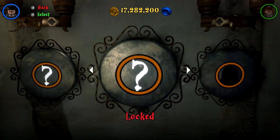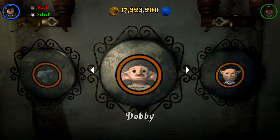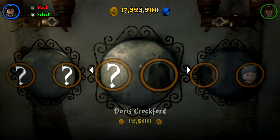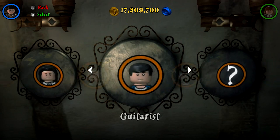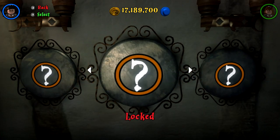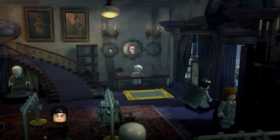It does take a while — I'm so sorry, I wish there was a faster way. Let's count: five, six, seven, eight and nine and ten — that might have been everybody. We had 10 characters unlocked in today's episode, along with some gold bricks and some red bricks. We're actually going to go get those red bricks now.